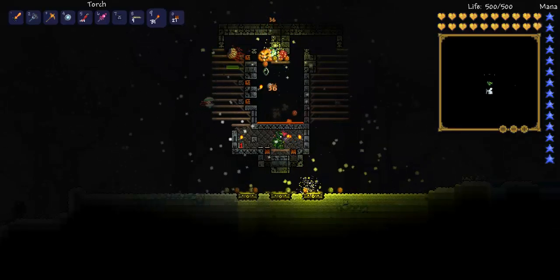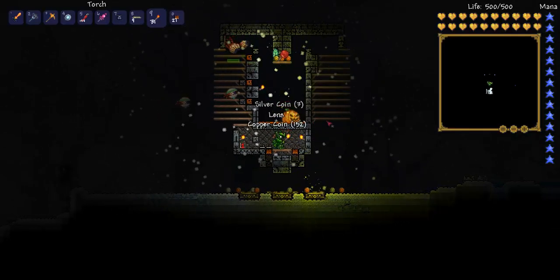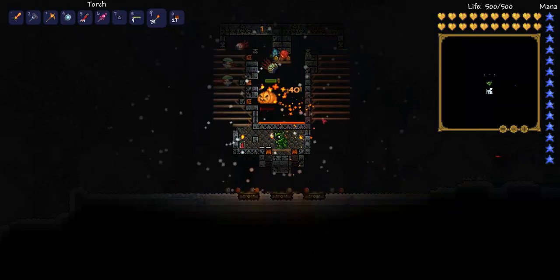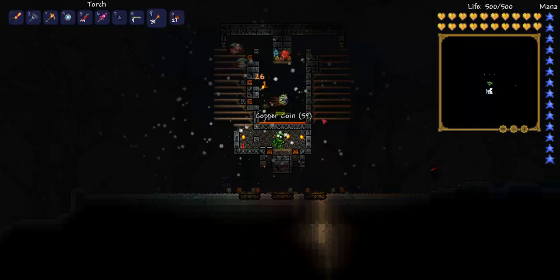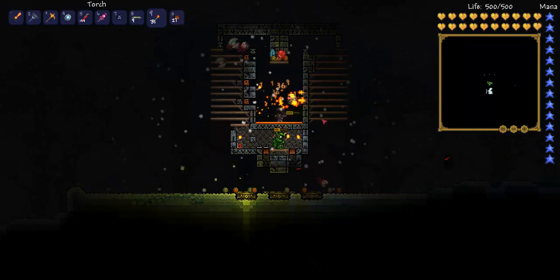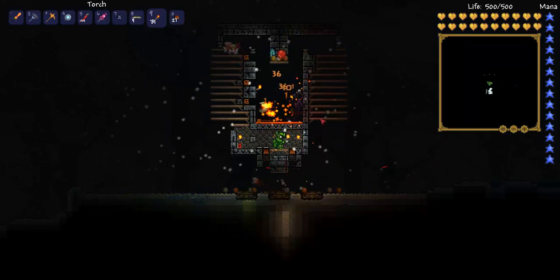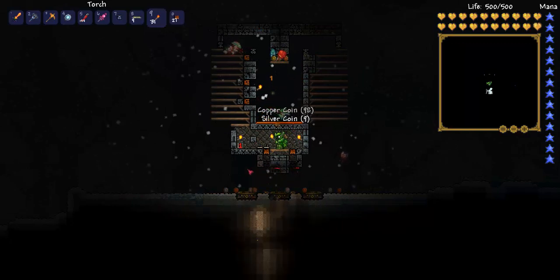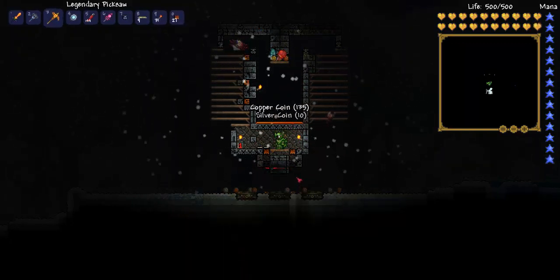What up guys, in your base, back again with another episode of Terraria. So I've put together a little trap here in the ice biome, kind of to catch everything, or as much as possible, and to keep myself safe. And as you can see right now, it's protecting me from these bloody wraiths, which is good.